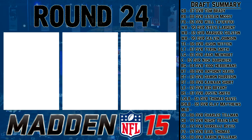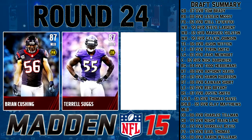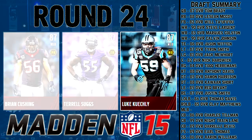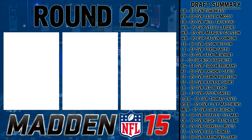Round 24 features 87 overall players: Brian Cushing, base elite middle linebacker; Terrell Suggs, right outside linebacker; and Luke Kuechly, middle linebacker. I've got to go with Kuechly — his catching is astoundingly good, and that's what I've wanted the entire draft. Waited this long to finally get one. That's got to be the pick.